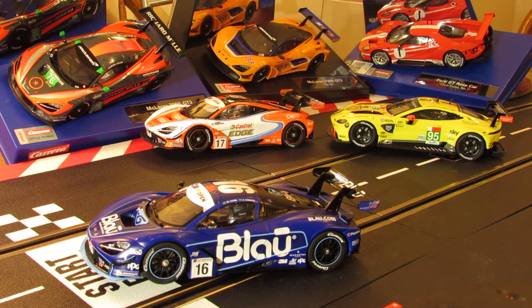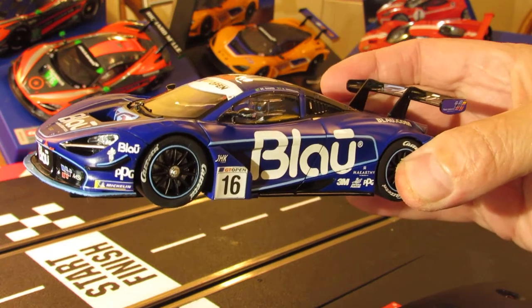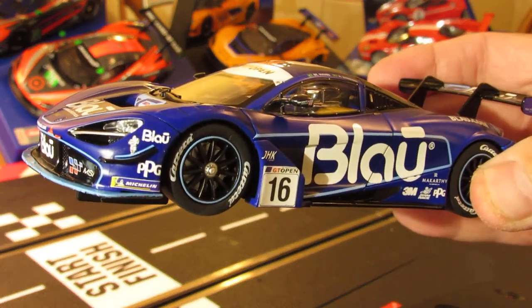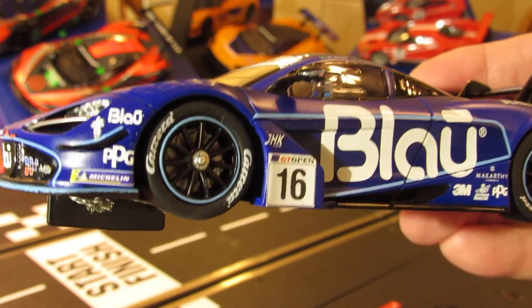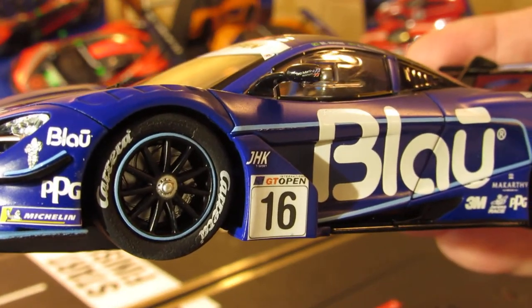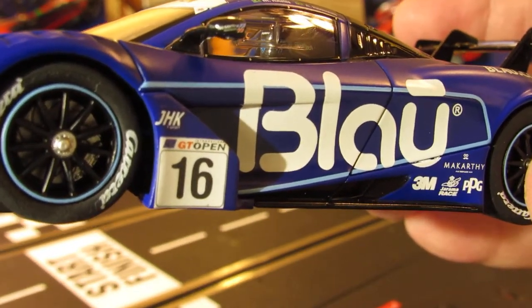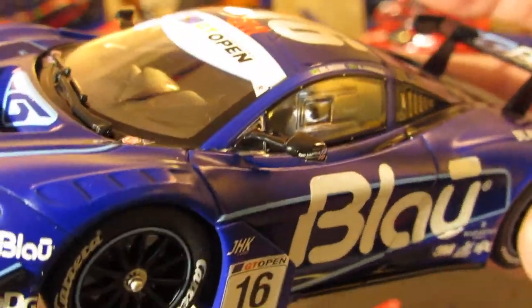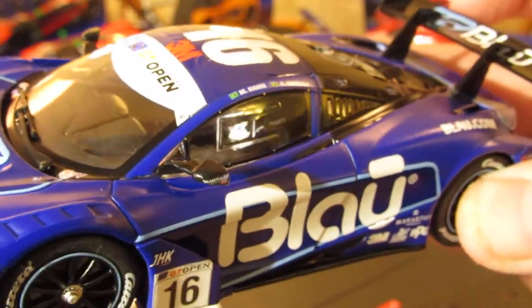This one's even got some light blue trim right around the wheels — that looks nice. You can see the rotors and brakes in there. On the side there's 'GT Open' and the driver, who looks like he's got a blue helmet on, white on his chest area, and blue on the sleeves.